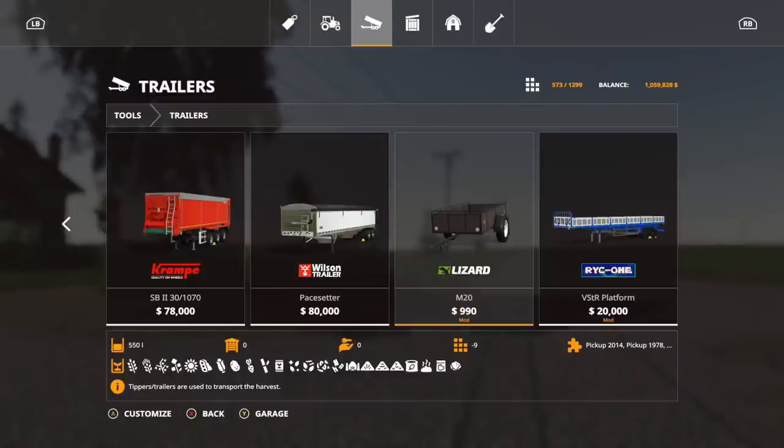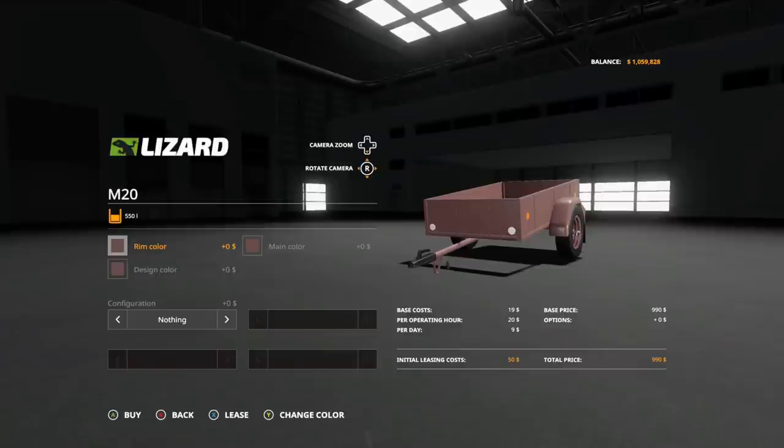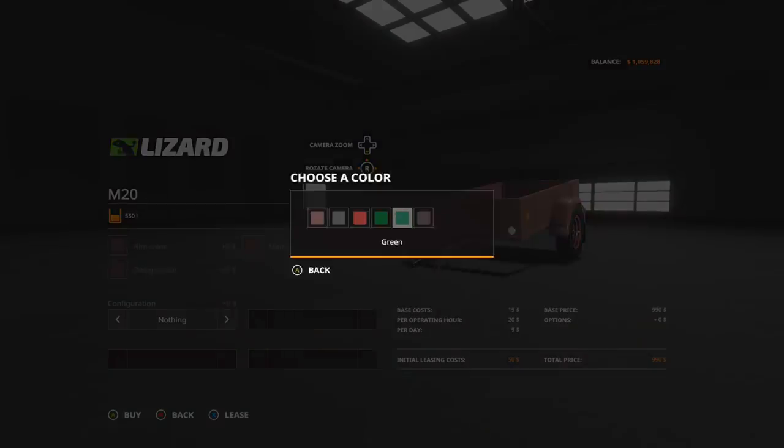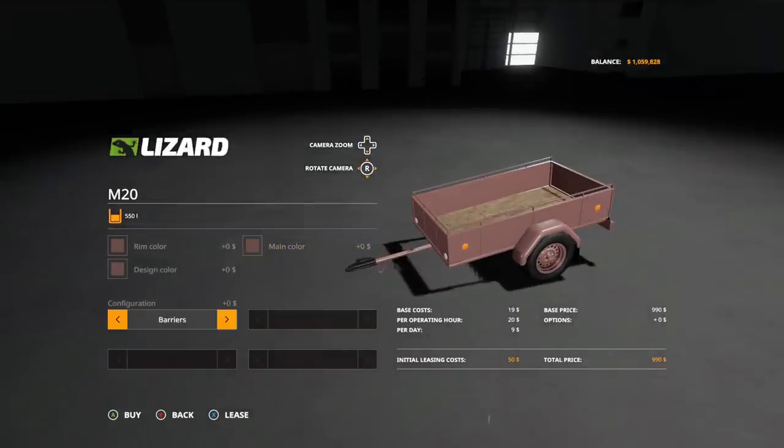The next one right next to it is the Lizard M20. It's $990 and nine slots, holds up to 550 liters, and can be hooked up to any of the pickups. Options on this one: rim color — we got brown, gray, red, green, black, and white. Design color and main color are pretty much the same. Configurations: you have nothing or barriers. There is the M20.